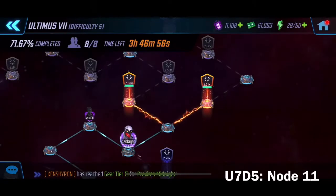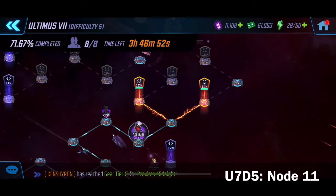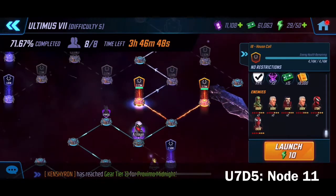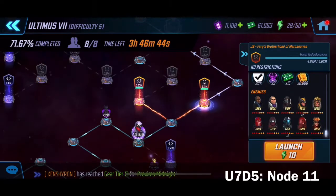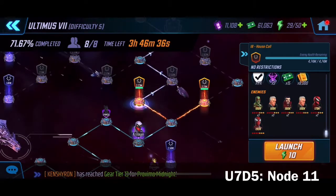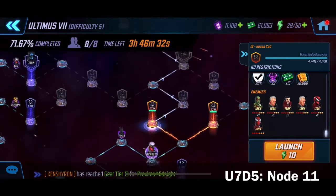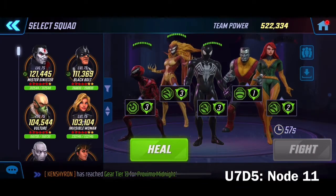We're back and we're going to try to get nodes 11, 12, and 13 done. We'll try for node 11 right now — this one is pretty straightforward. We're going on the left side; the right side is actually quite a bit more difficult for symbiotes. The left side seems easier for them in my opinion.